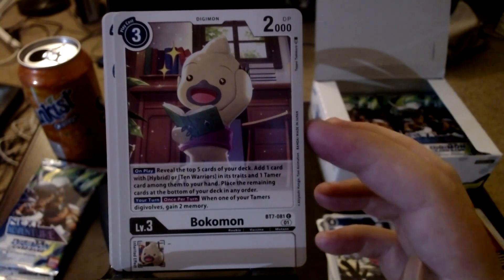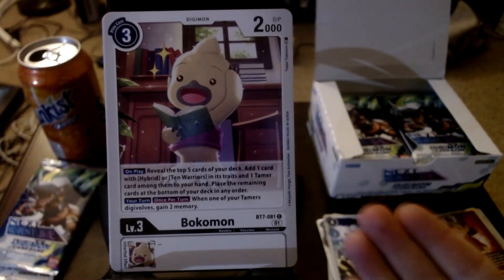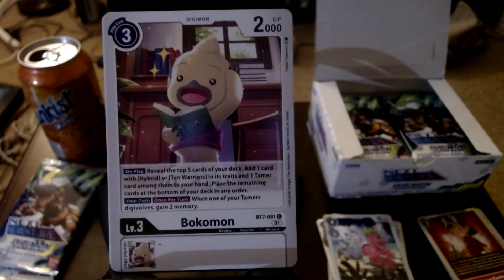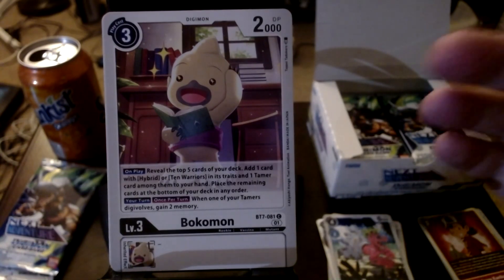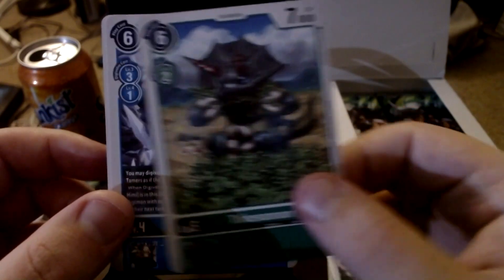Here we go - we got ourselves a pretty meta card in hybrid decks, and it's just a common. Bokomon has been used a lot in hybrid decks. Its ability says: on play, reveal the top five cards of your deck, add one Hybrid or Ten Legendary Warriors in its traits and one Tamer among them to your hand, place the remaining at the bottom in any order. Then your turn, once per turn, when one of your Tamers digivolves, gain two memories. Searching for a Tamer and a hybrid is great in hybrid decks.